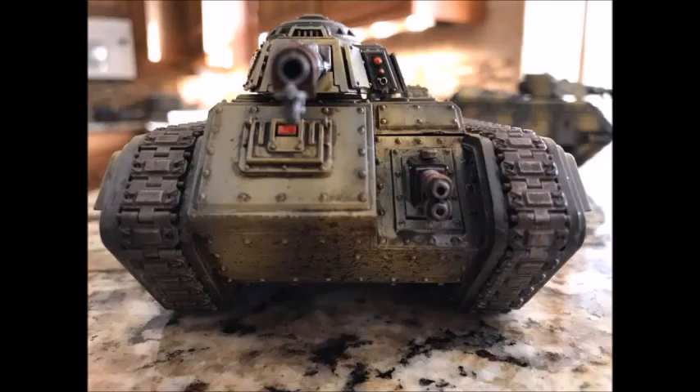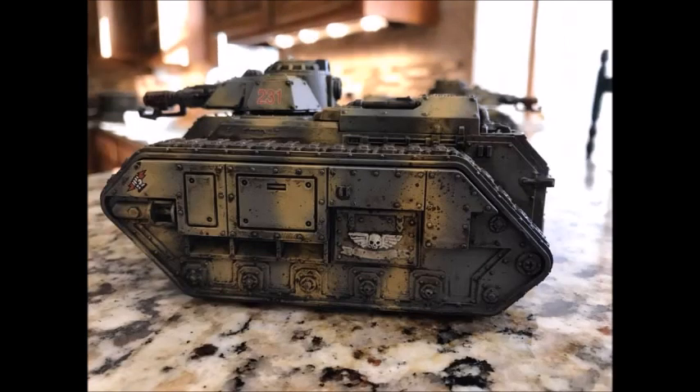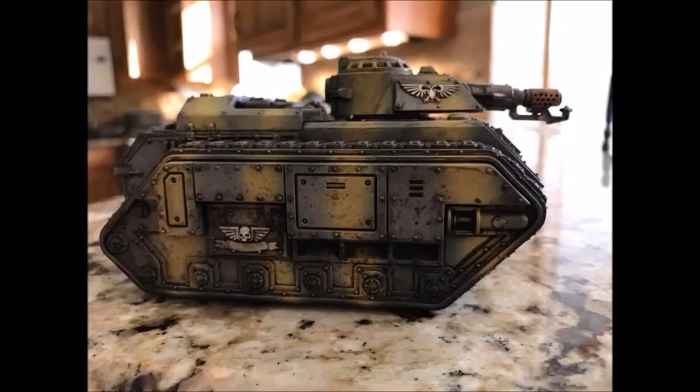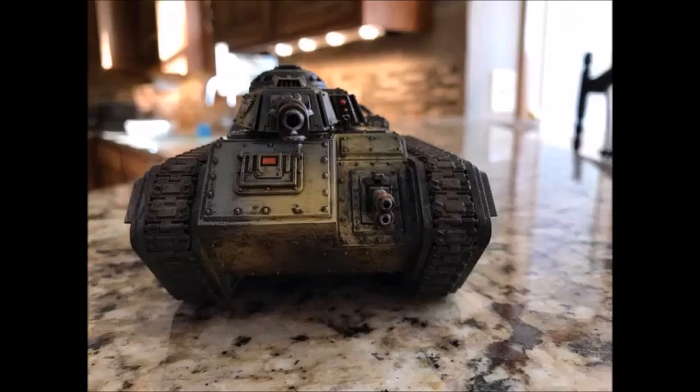The Master of Possession has 2 spells - one allows you to reroll 1s to hit and to wound, which is great when you might only get 2 attacks per model. They also have a spell which gives plus 1 invulnerable save, so because Possessed are demons with a 5+ invulnerable, that becomes a 4+ invulnerable. So you've got strength 7, plus 2 to wound - wound on a 4 you do 2 damage, wound on a 5 or 6 you do 3 damage, and if you do a 6 to wound you do a mortal wound on top of that. 6s to wound deal 3 damage plus a mortal wound, and you have the ability to reroll 1s to hit and to wound.